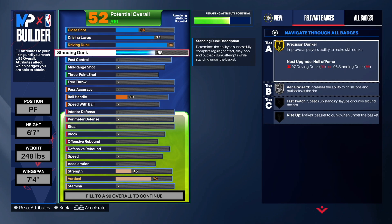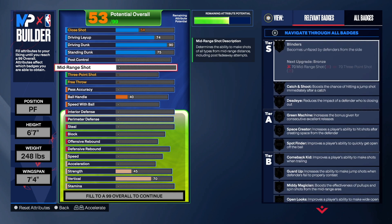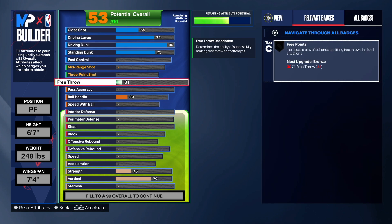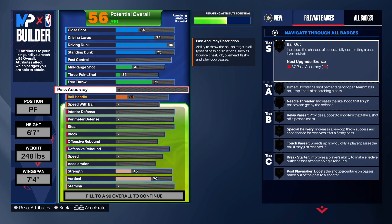Now you want to go with a 75 standing dunk, so we are going to be able to get standing dunks with this build — that's going to be really good. This build is not a shooting build, so we're just going to get that out of the way. Free throw, I always go 71 just so I can get the free points at least on bronze.